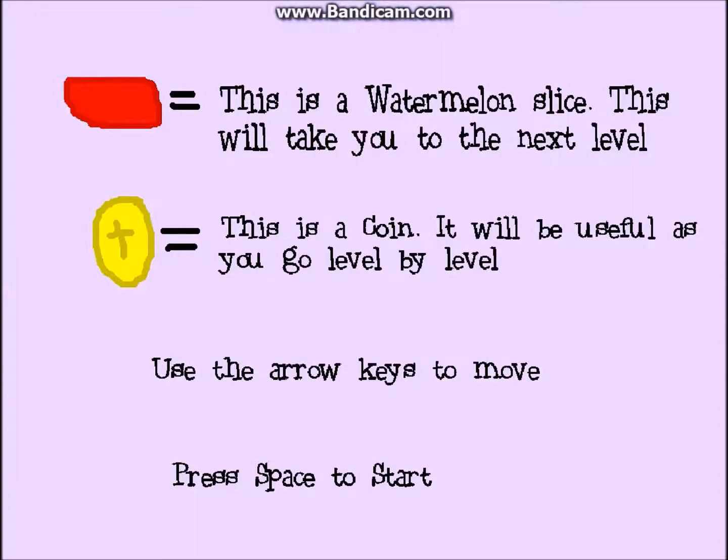Okay, this is a watermelon slice — this will take you to the next level. This is a coin, it will be useful as you go level by level. Use the arrow keys to move. Press space to start. I believe this is by Crawling Flower.